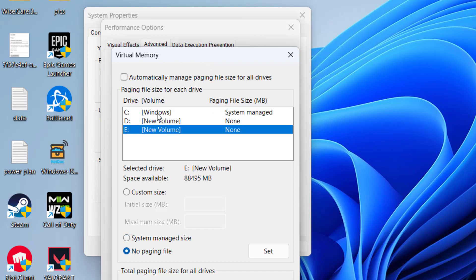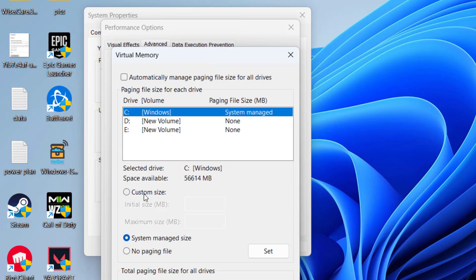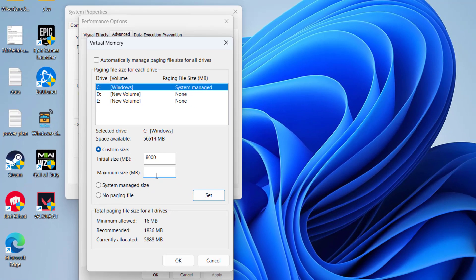Uncheck 'Automatically manage paging file size.' Select whichever drive The Last of Us game is installed on — C, D, or E — and click 'Custom Size.' In the Initial Size, type the amount of RAM available in MB; for example, if you have 8 GB type 8000. In Maximum Size, type four times the available RAM — so for 8 GB, type 32000.